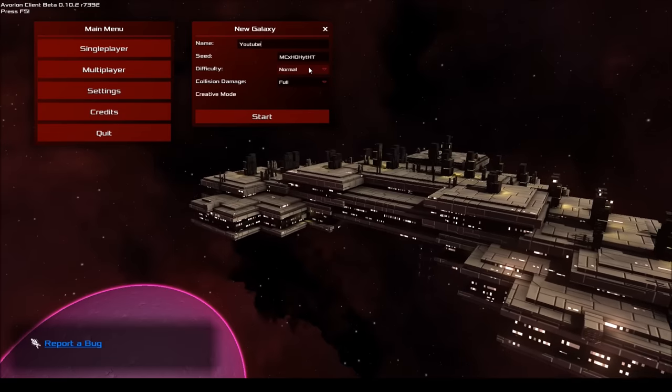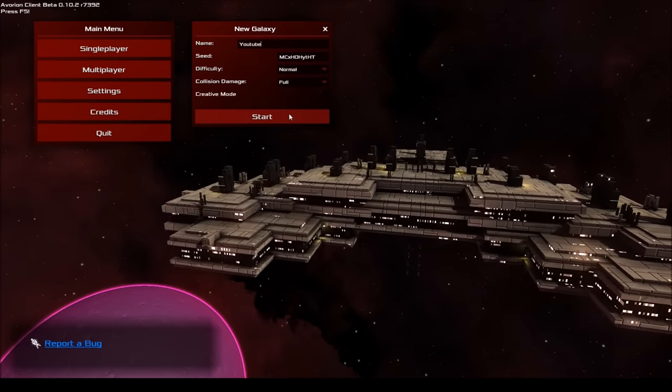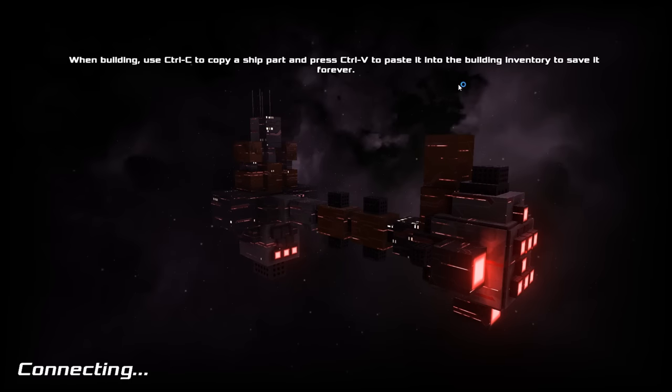So let's create a new save. Difficulty is going to be normal. We've got full collision damage and we're not in creative mode. So we're just going to load the game — it's going to create the world and all sorts of things.